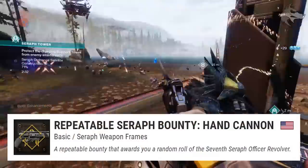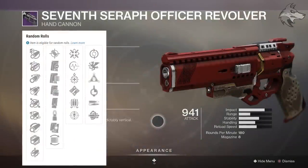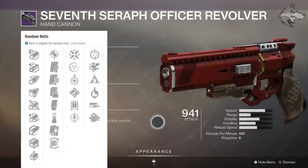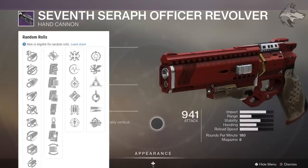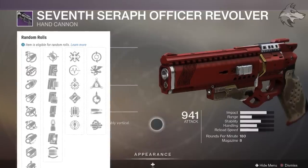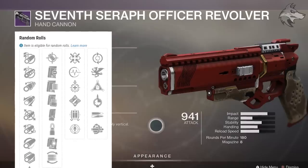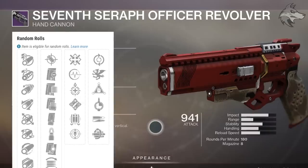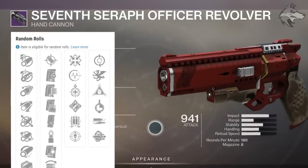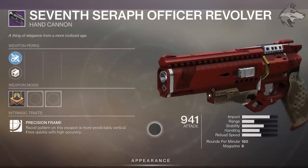For the hand cannon, the 7th Seraph Officer Revolver, it is a 180 kinetic hand cannon, which is interesting. It can roll small-bore, hammer-forged, and corkscrew rifling, and in the mags you can get accurized rounds and tactical mag. In the trait slots it gets interesting — slot 1 offers firmly planted, pulse monitor, underdog, ambitious assassin, fourth times the charm, and threat detector. Slot 2 has feeding frenzy, vorpal weapon, osmosis, timed payload, high impact reserves, and multi-kill clip. Multi-kill clip could be pretty interesting, and timed payload is also different for a faster firing hand cannon — could be interesting on console.